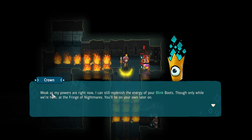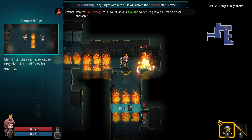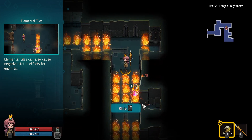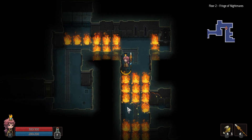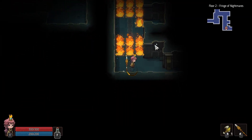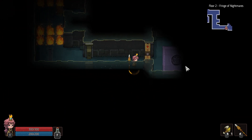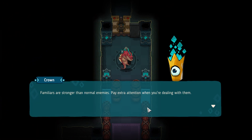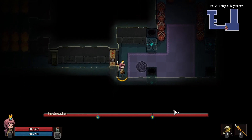Crown explains she can replenish the energy of the Blink Boots, but only here — not on the fringes of nightmares, so I'll be on my own later. One enemy died from burn and then spread the burn even further — what a champ. Next up: a dragon familiar. Crown warns that familiars are stronger than normal enemies — pay extra attention when dealing with them.